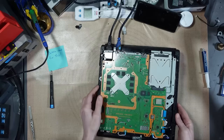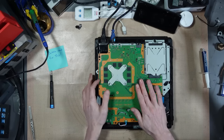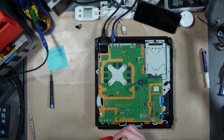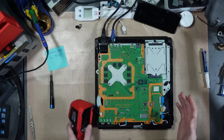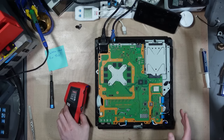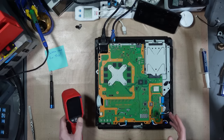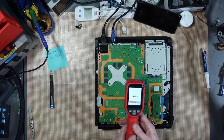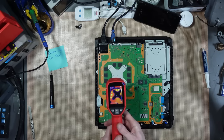While it's turned on, I can use the thermal camera to see if anything's getting very hot — that could indicate a short somewhere. The long pulsing blue light of death can be caused by absolutely anything, so any component on the board being shorted can cause it unfortunately. Let's just have a look at what the temperatures on the board are saying.